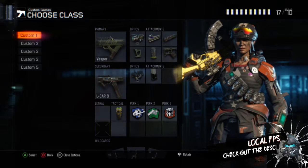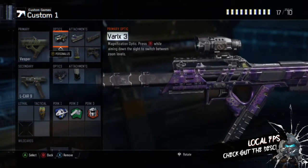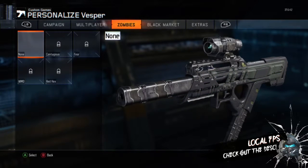What's up everybody, it's your least favorite YouTuber here. Today I'm going to give you a class setup with the Vesper — it's pretty OP, the fastest killing gun in the game.